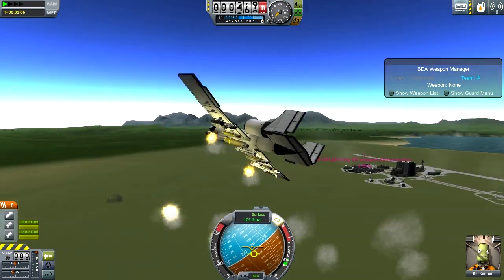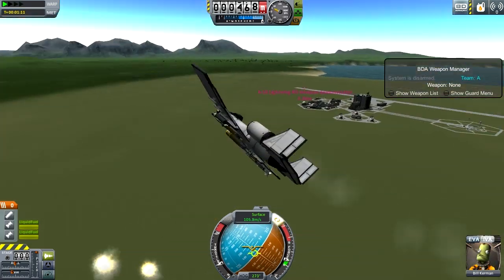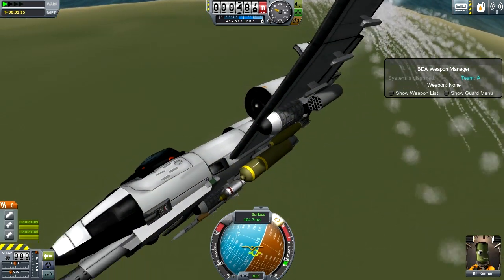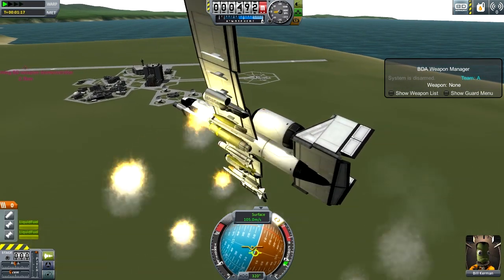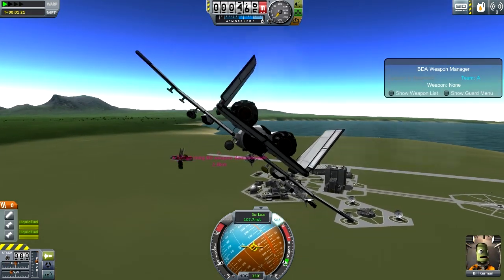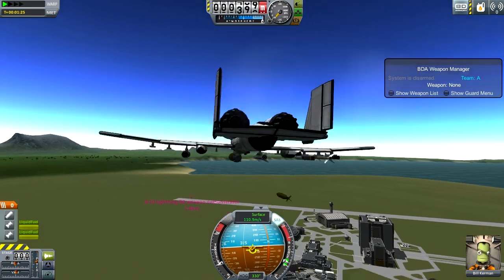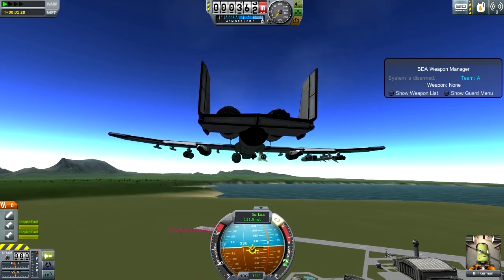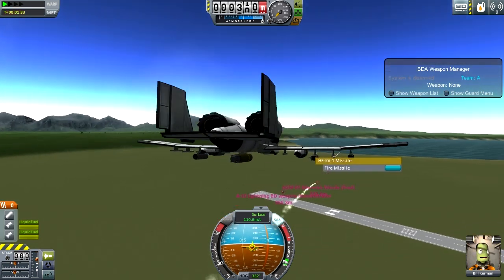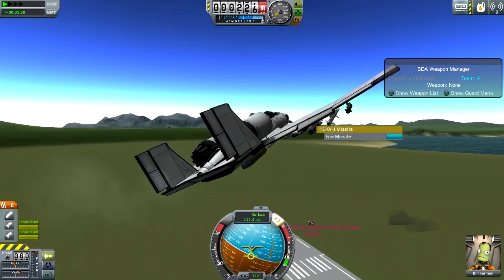This A-10 also has flares — not chaff, flares — that come out of those little things on the landing gear. That's where flares actually come out on an A-10, or at least as far as I could tell from pictures. This is a bomb which has little drag things so that it drops more straight down instead of far off. This is a Maverick missile — a long-range air-to-ground, I believe. This one has thrust vectoring for control, so it works in space.